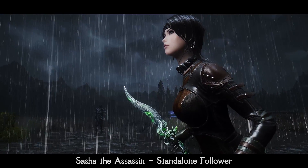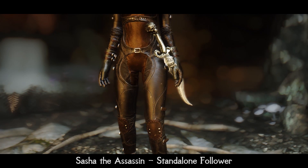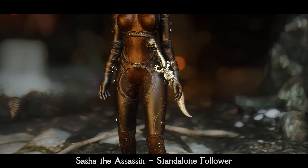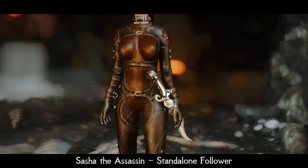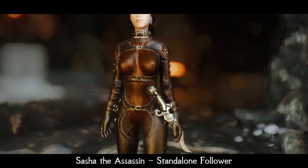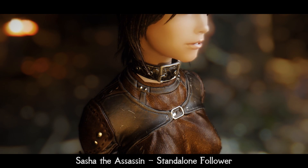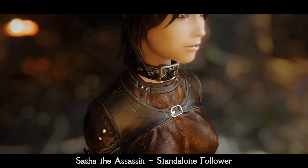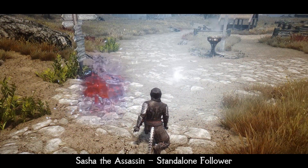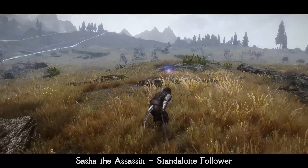Meet Sasha the Assassin. She is a standalone follower waiting for you in Dark Brotherhood Sanctuary. During the installation process, you can also choose from almost each well-known type of body for her. She has her own custom set of armors and weapons, starts at level 10 and scales with your level later. She is also essential and manageable. You can install an optional sneak perk so she turns invisible when sneaking — that's looking just awesome in combat.